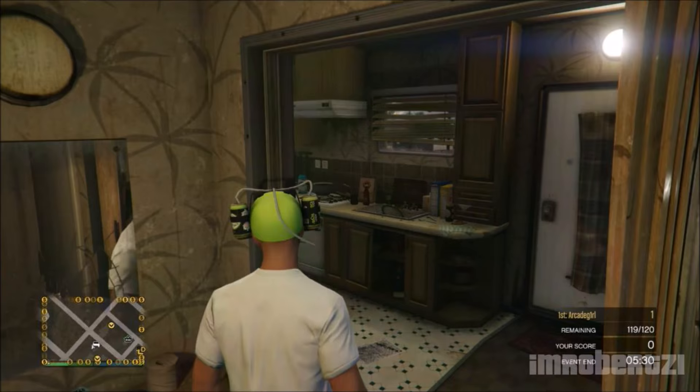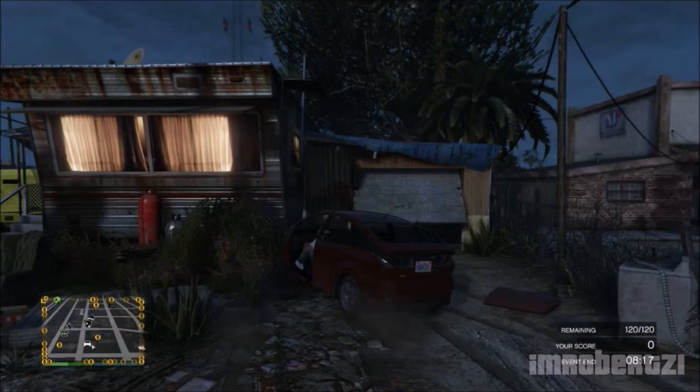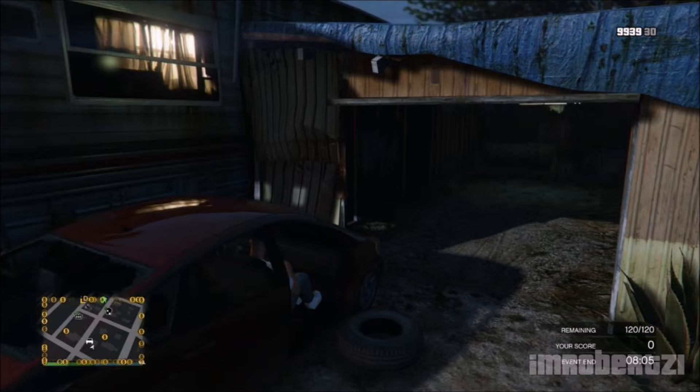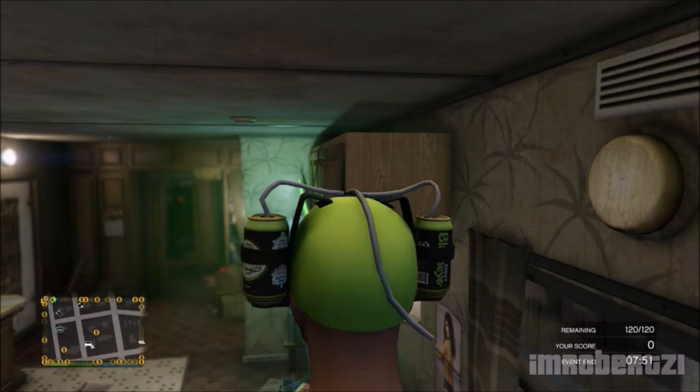In today's video I will show you the easiest way to glitch inside of Trevor's trailer from story mode, solo. The first thing you need to do is go to this location on the map. Grab any random car off the road — smaller cars seem to work better. This is the corner you'll be driving into. Make sure you move this tire out of the way, as it will affect the glitch. Drive the car into the corner of the trailer and garage and jump out at the exact same time when the car hits the corner.